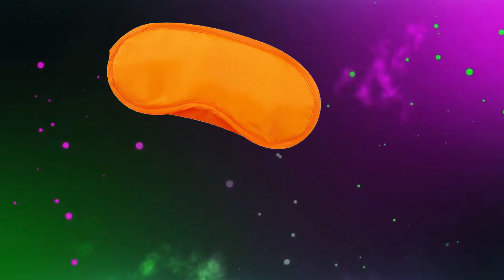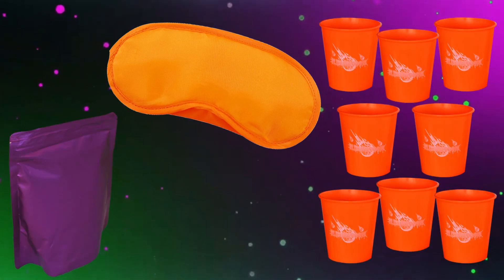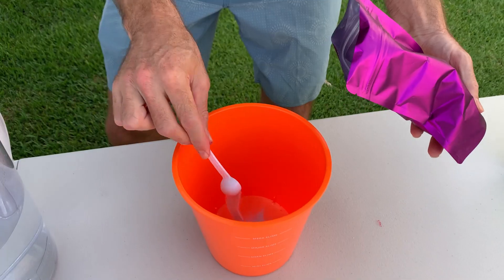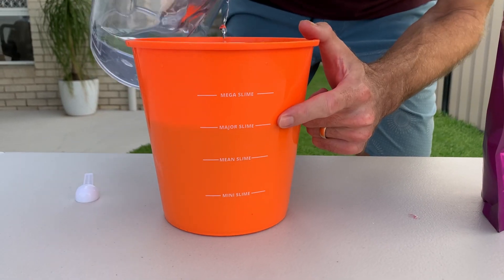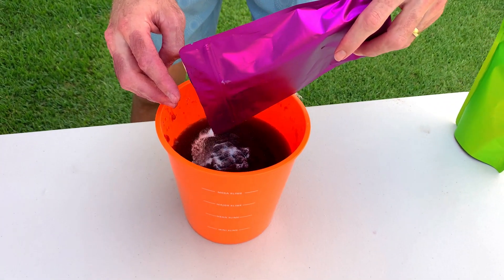For this game you will need 1 blindfold, 8 buckets, and the purple slime powder. Make 2-4 buckets of purple slime to be used as the goo piles. Make the slime thicker than usual so that it can pile up into mounds.